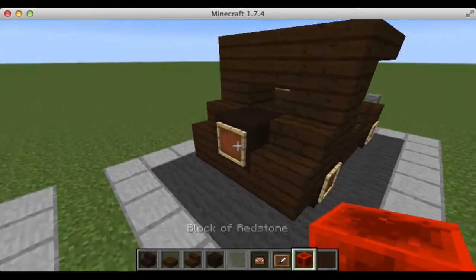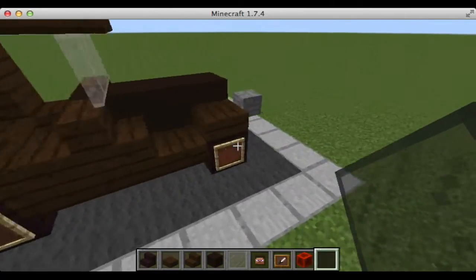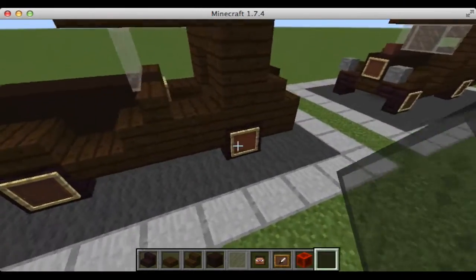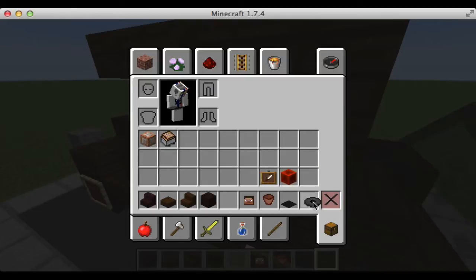Next we're going to take a block of redstone and place it on the back for the tail light. Take black stained glass panes and place them inside all of the item frames, including the front one here, and leaving this one empty for now. We're next going to take our flower pot, black carpet, and music disc — which is Stall, or the black one.